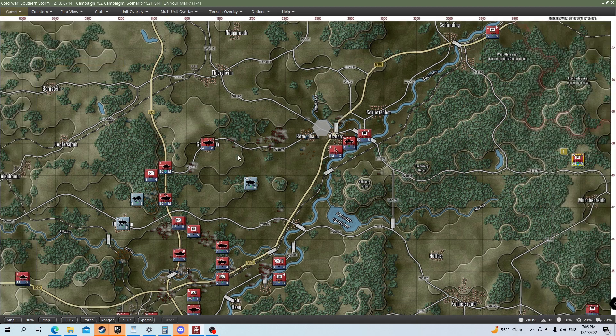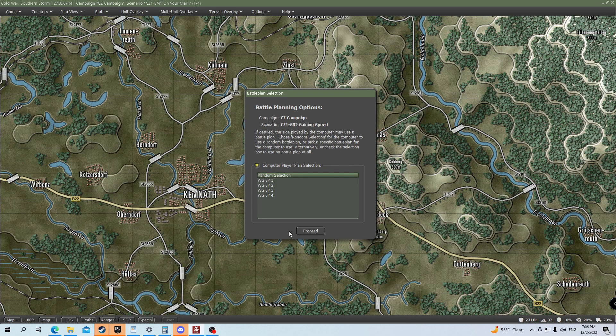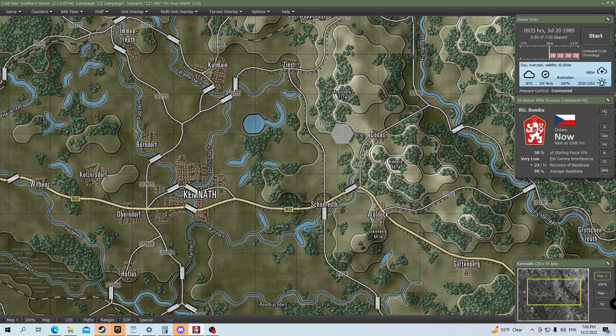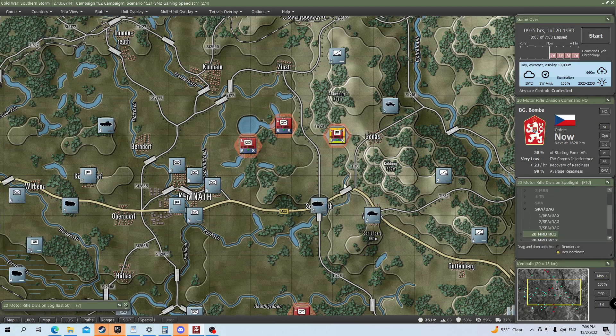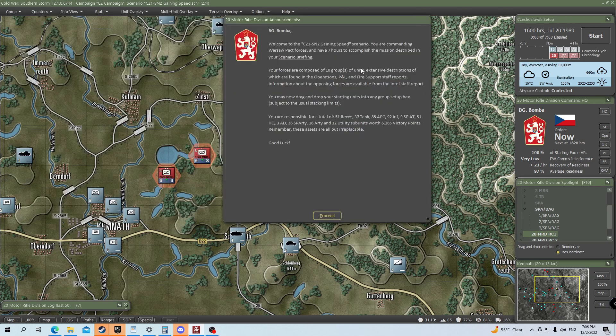Let's push forward here — we are going to start the next campaign scenario. This is going to be called 'Gaining Speed at Chemnoff.' If you want our campaign to continue, let us know, guys — we will go ahead and get it started. This is the Gaining Speed scenario and we are given seven hours to accomplish the mission.